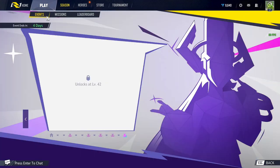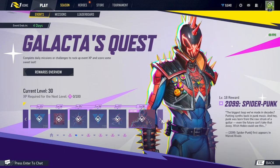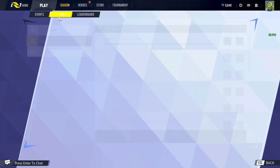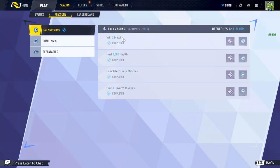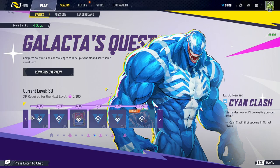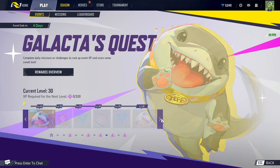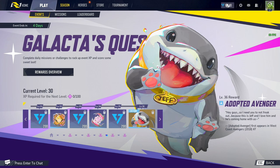In the season tab you've got the battle pass — I'm level 42. To level up you complete your daily missions. There are pink tokens and blue tokens: pinks level your battle pass up until you reach your target level, and then there are blues.